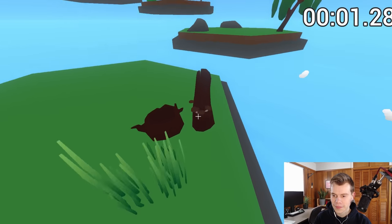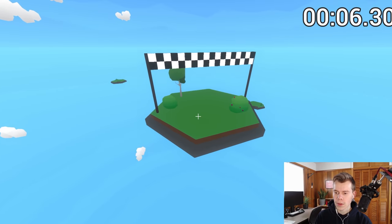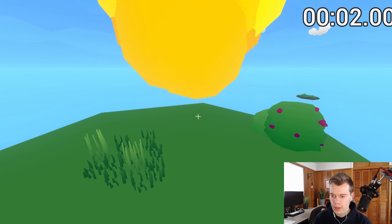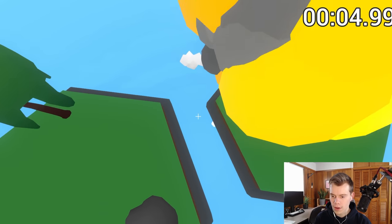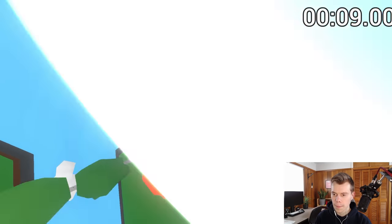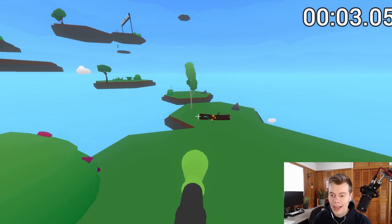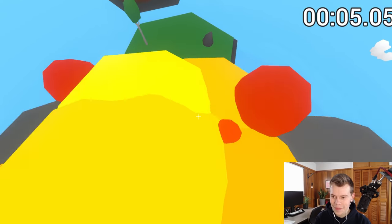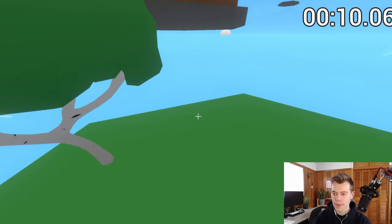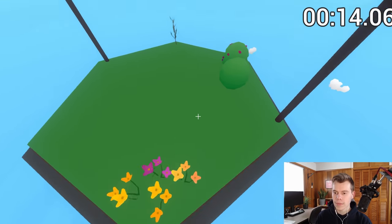Oh gosh, I can't even see. So when I shoot, it launches me when I'm in the air. So if I jump and then do that — it seems like jumping helps with the propulsion, which makes sense. I didn't realize you could dash in this game. So the first time I played it, I couldn't make jumps.